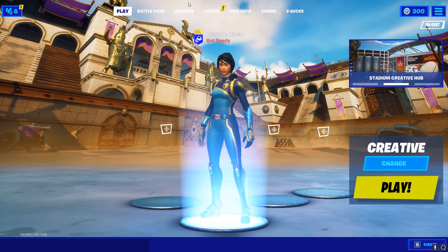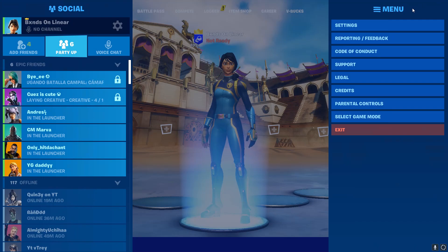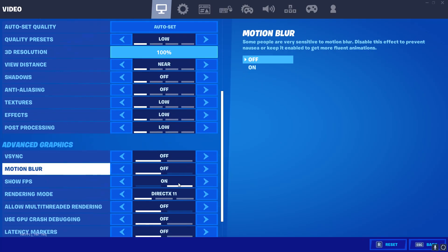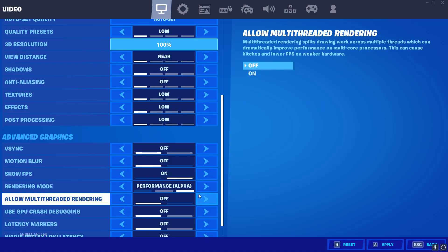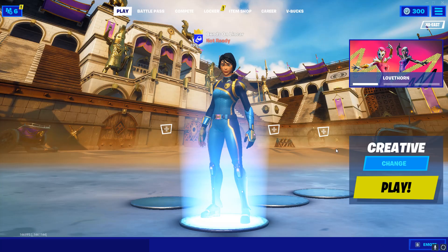Next, if you have a lower-end or medium-end PC and you're getting a lot of FPS drops, you want to go to performance mode in Fortnite. I'm going to reload Fortnite and show you what performance mode looks like and how much FPS you get, because it boosts FPS significantly.